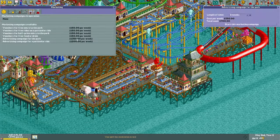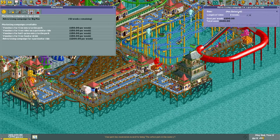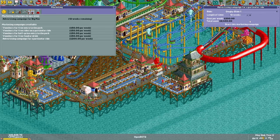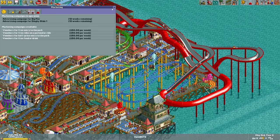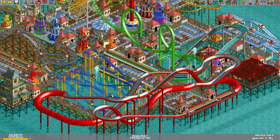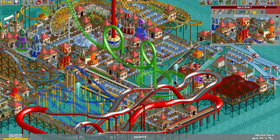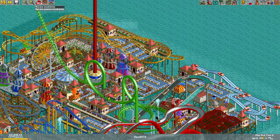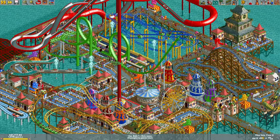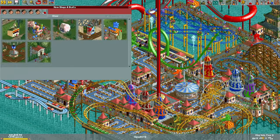Our ad campaign just wrapped up, so let's restart those. We'll advertise our newest attraction, which is the ridiculous dinghy slide. So far it hasn't crashed — that's a good thing. I never changed the colors on it, but I think I like it. Red — we needed red in the park. Nothing big was red before. I never bothered to change the color of this either. All these colors are good so I'm going to leave them the way they are.